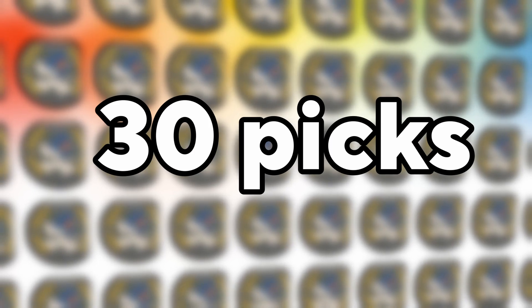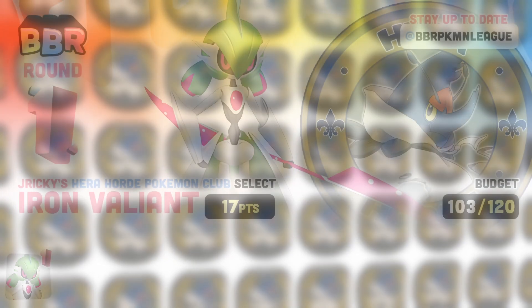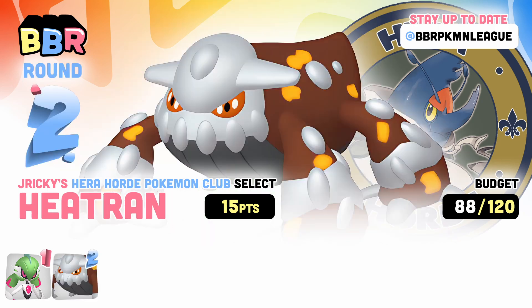I now had to wait 30 picks before being able to pick again, which is one of the downsides to being first overall, so we have to make the most out of all our wheel picks. There are only a couple things that Iron Valiant really struggles with, mainly being Poison and Fairy types. These two types can resist Iron Valiant's attacks and knock it back in return, so I picked up the best possible pairing — Heatran.